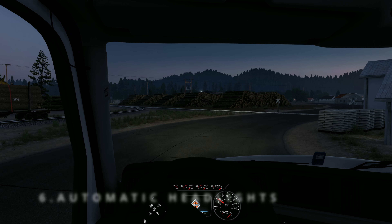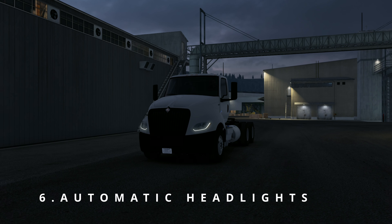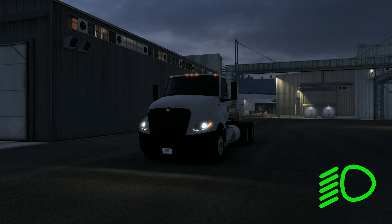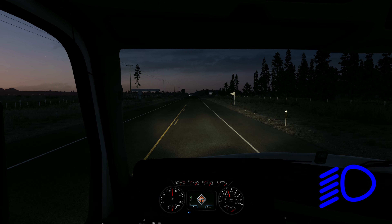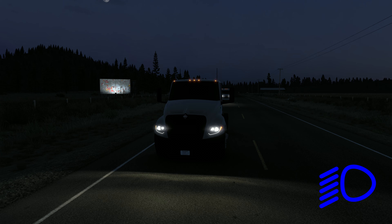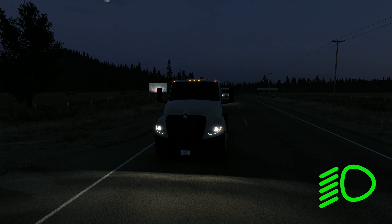Driving in the dark just got smarter with automatic headlights and high beams. They activate when it's dark and automatically dip when another vehicle is close by, ensuring you see clearly without blinding your fellow road users.